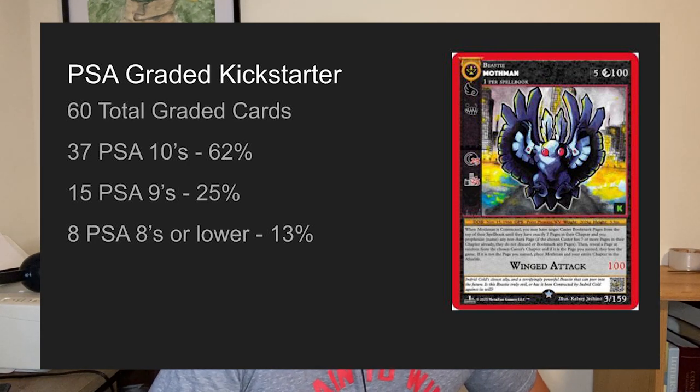Moving into Kickstarter cards: there are 60 total graded, 37 were PSA 10s which is 62% — a very high 10 rate. 15 were PSA 9s (25%), and only 8 cards or 13% were PSA 8 or lower. These are much higher grades than the sample cards, likely because the people grading MetaZoo cards know how to assess a card, only send off cards they think will hit a perfect 10, and production quality improved. The Kickstarter cards became quite valuable almost immediately, so people sleeved them up and took good care of them.